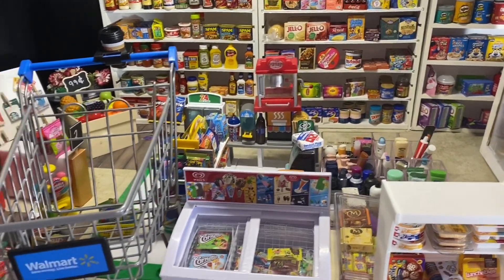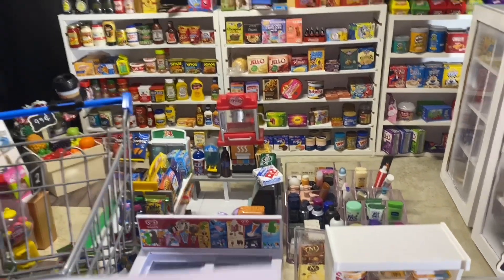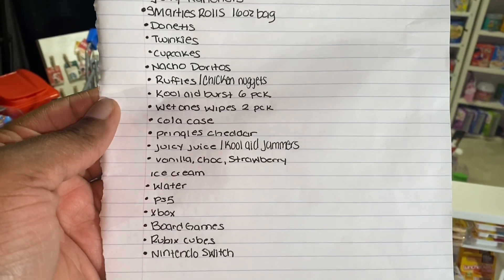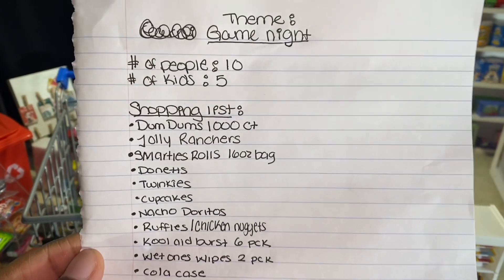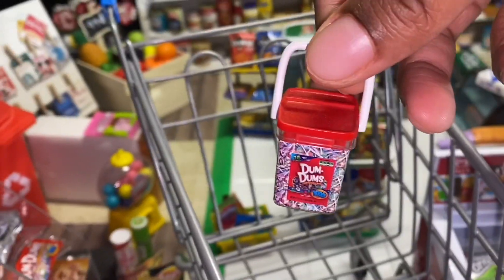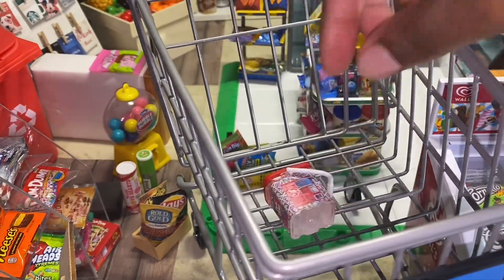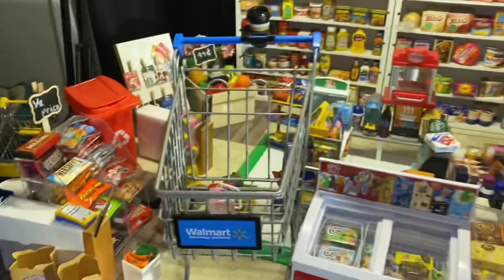I kind of wanted to make this into a series of different themes that we shop for. Here is the list and you can pause and read it. The first thing we need is Dum Dums 1000 count. And next we need some Jolly Ranchers.